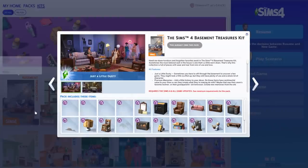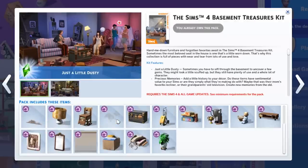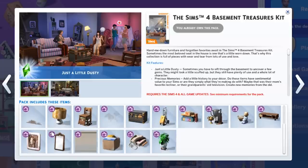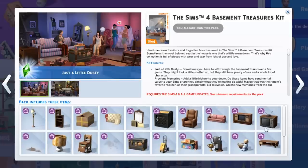Let's take a look at the Basement Treasures Kit as well, so you guys can let me know if you have any ideas. This looks like the broken-down version of the heart bed from Sims 2 or 3. Why didn't we also get the bed? These look so old — I don't know what to do with this. The plant looks cute, but comment down below if you do have ideas for this.